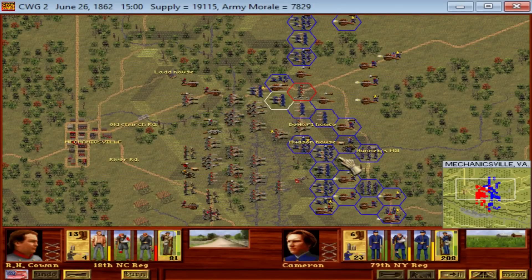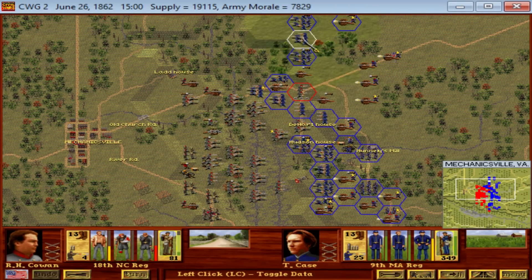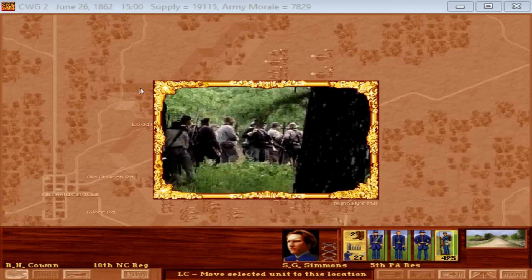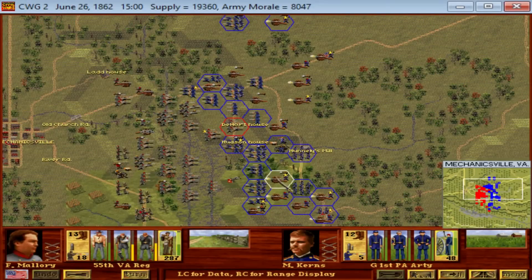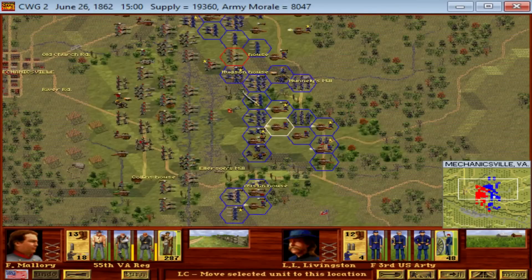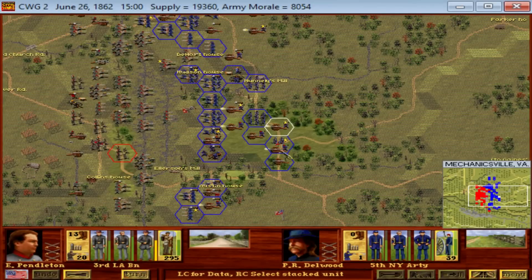General George B. McClellan's Army of the Potomac had marched to within visual distance of the Confederate capital at Richmond. They could see the church spires, they could hear the church bells ringing, and they could even lob very long-ranged artillery into the city of Richmond, had they had heavy guns in position. Facing McClellan was Robert E. Lee's Army of Northern Virginia, freshly under his command after Joseph E. Johnston fell at the Battle of Seven Pines just a month earlier. During that month, General McClellan did very little with the Army of the Potomac.